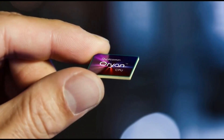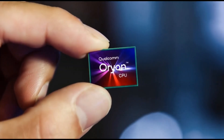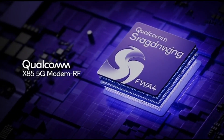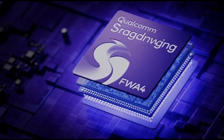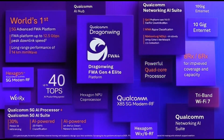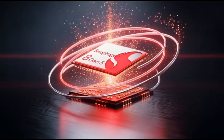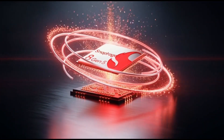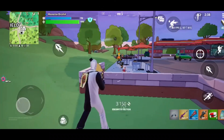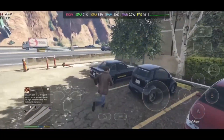And the coolest part? They didn't cut the important stuff. X85 5G modem for crazy fast data. True Wi-Fi 7 — the newest internet standard. Bluetooth 6.0 for better connection for your earbuds. Triple ISP — this helps your cameras take next-level photos. So the message is clear: the Snapdragon 8 Gen 5 is here to bring that rich kid phone experience to everyone. This changes everything for the next Poco, OnePlus, Vivo, and Motorola phones coming out soon.